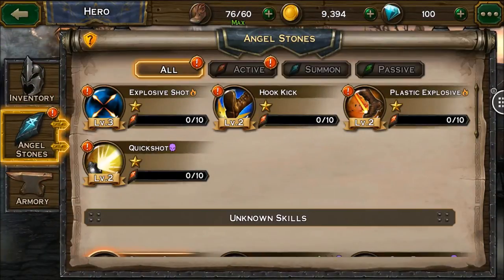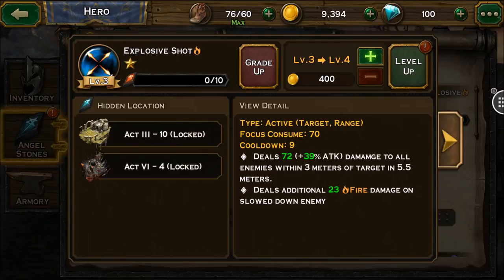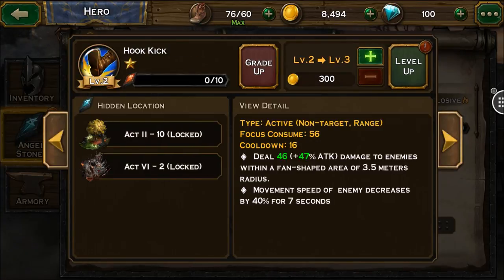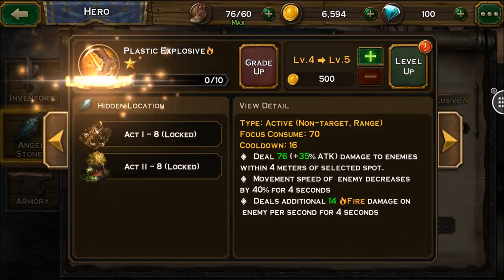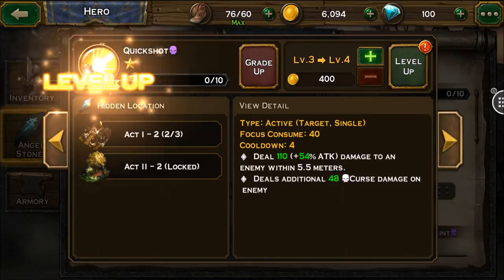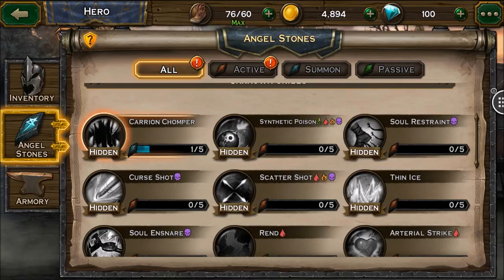Let's level up some more skills — max them out, why not? We've got the gold. Let's get plastic explosives up, quick shot, and see if we can get them all maxed out.